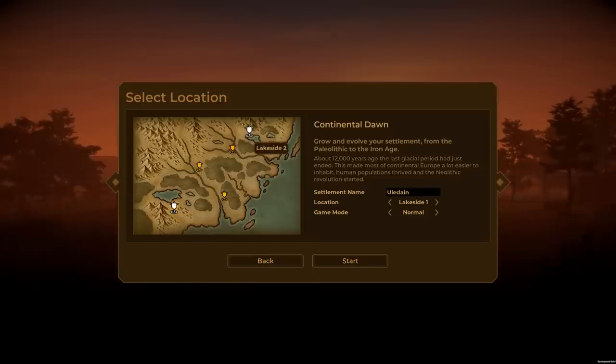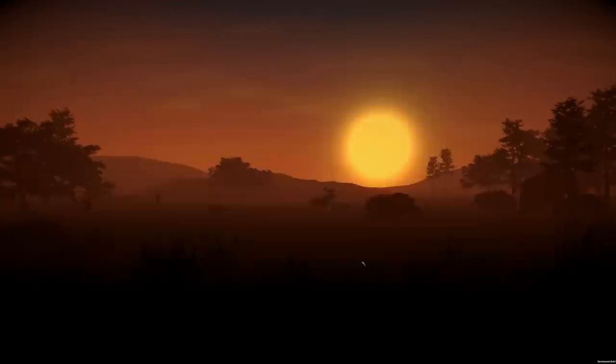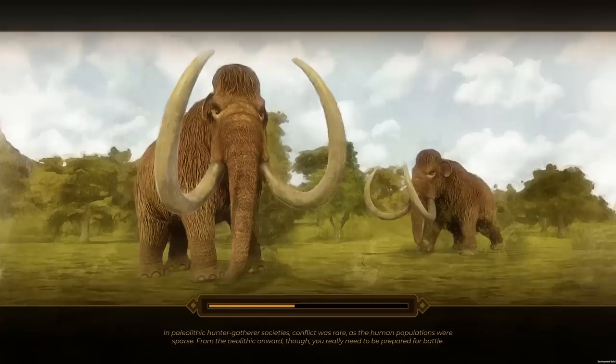There are five different map options: Lakeside 1, Lakeside 2, River Fork, Riverside 1, or Riverside 2. I kind of like the lake. We're going to call this settlement Uledane and play on Hardcore. The game is actually modeling human development over time — I never got raided in my first playthrough, because there wasn't much conflict back then. We need to build up and prepare for human-to-human conflict in the Neolithic. Eventually you can have Iron Age societies.